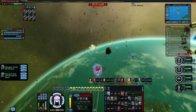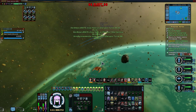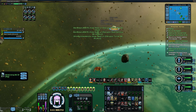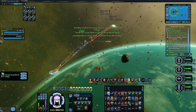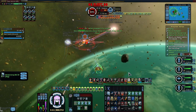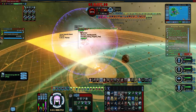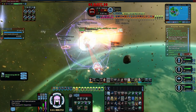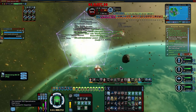Once the second gateway is down, move back to the center of the map. Once the Scimitar arrives, that is your main target. But don't be surprised if she cloaks a few times, going invisible and untargetable, even if you stay more than 5km away from her. While she's hidden, engage the spheres and probes, but Donatra is the focus when she returns.